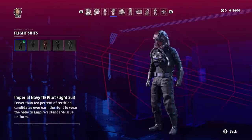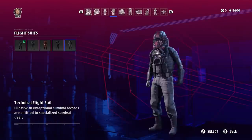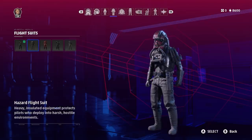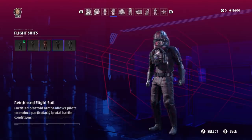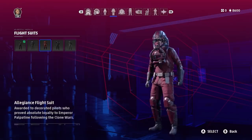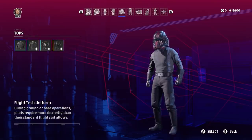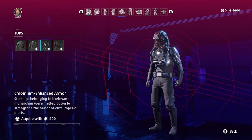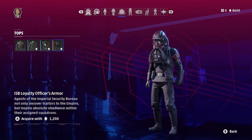We've also got five flight suits which you can pair with the helmets: Imperial Navy TIE Pilot Flight Suit — apparently fewer than 10% of Imperial candidates get to wear it — the Hazard Flight Suit, the Allegiance Flight Suit, the Reinforced Flight Suit, and the Technical Flight Suit. The Empire's more casual uniforms include the Flight Tech Uniform, the Skip Tracer Armor, the Chromium Enhanced Armor — created from melted-down starships apparently — and the ISB Loyalty Officer's Armor.